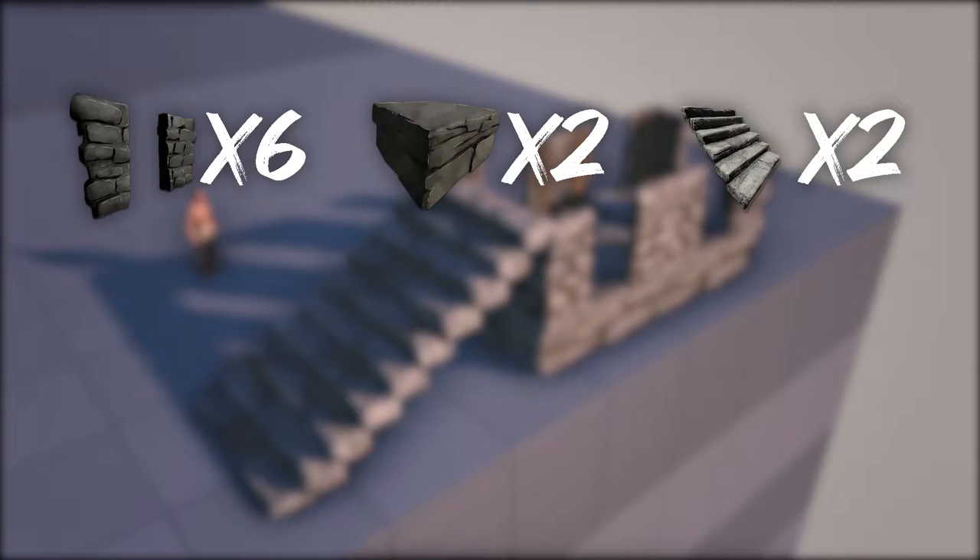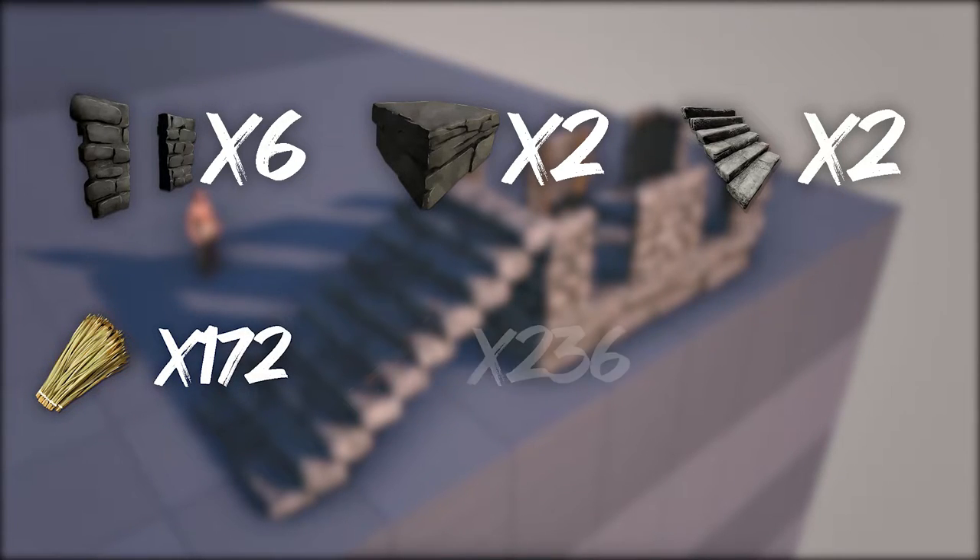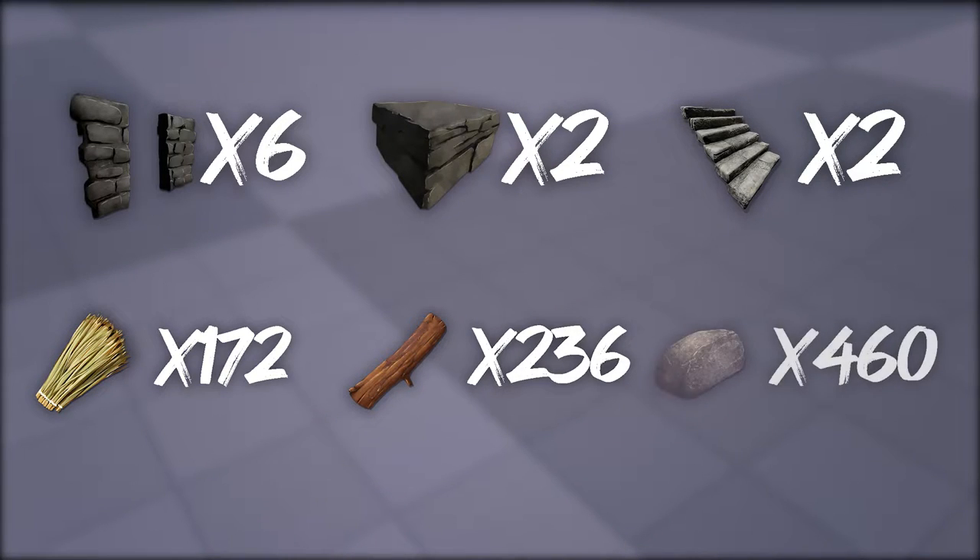I recommend using stone building materials since most dinosaurs cannot damage stone. To create the building materials you will need 172 thatch, 236 wood, and 460 stone.